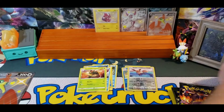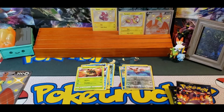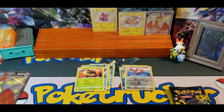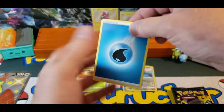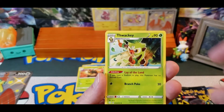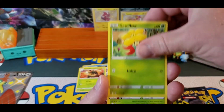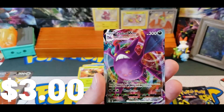And again we go. Code card. We've got Water, Rusted Shields, Floatzel, Thwacky, Yanmaw, Morpeko, Eevee, Gossiflor, Yanmaw, Rusted Shields, and Acrobat V-Max.